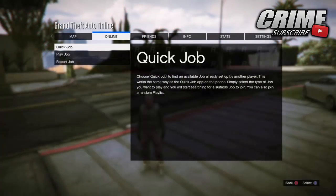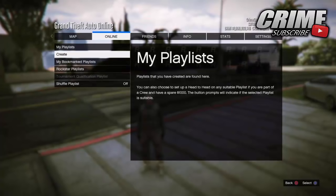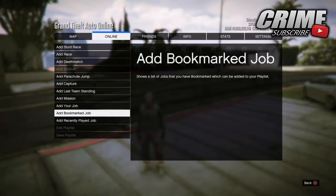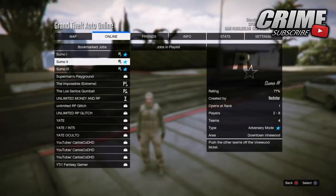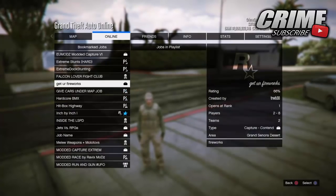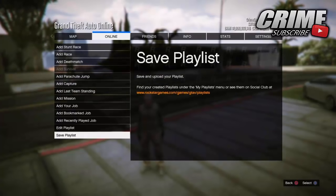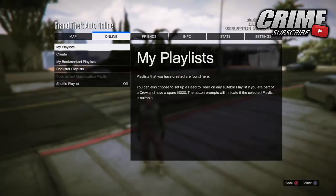The first thing you guys need to do is go down to the description and bookmark the job I've left for you. Once you've bookmarked it, you're going to basically make a playlist with that job in it. It doesn't matter what the playlist is called — just make sure you do make a playlist with that job in it, and then start it up as normal.